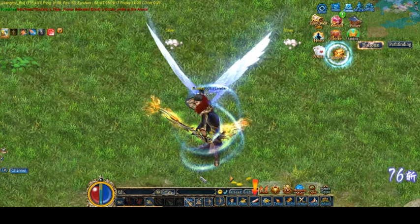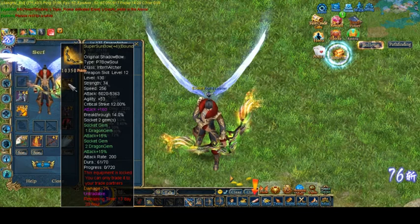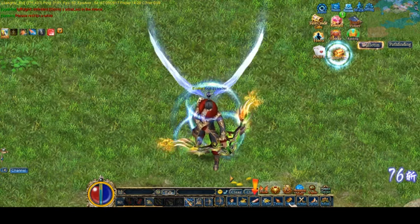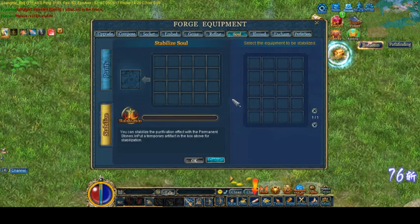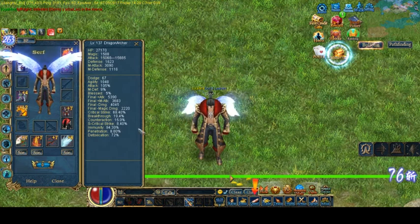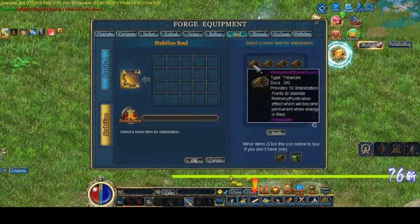So right now we're rocking with a P7 perm — well, it's not perm yet. We haven't even permed it. So let's go back to Sol and stabilize this bitch. I need to take it off first. Ha. Alright, let's go ahead and stabilize this motherfucker.